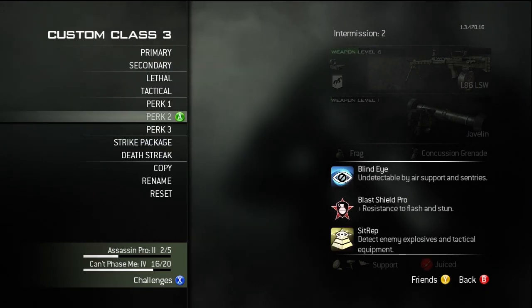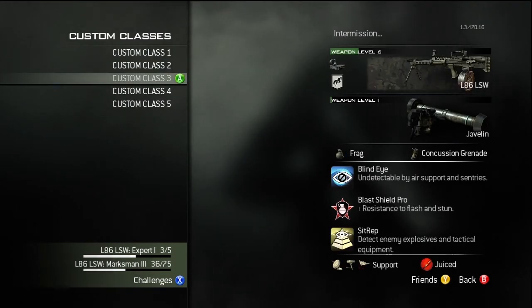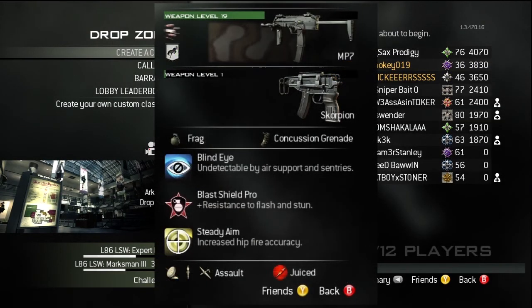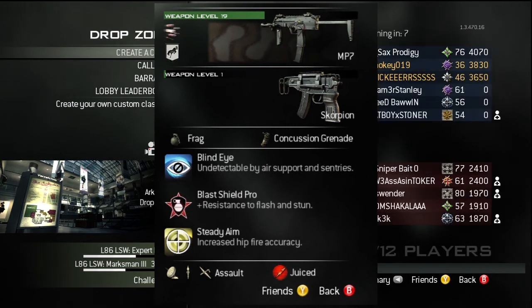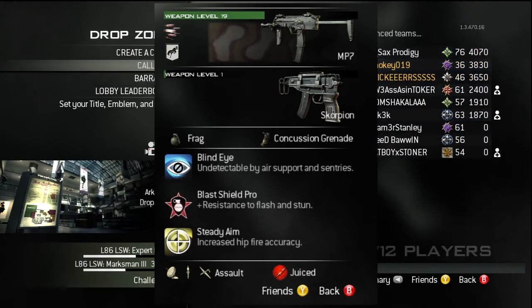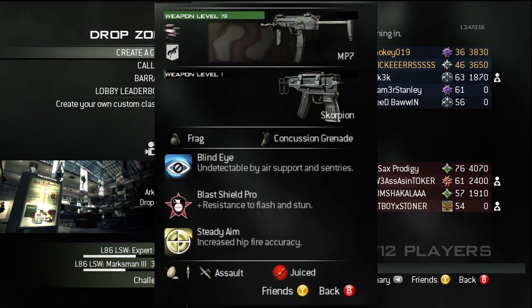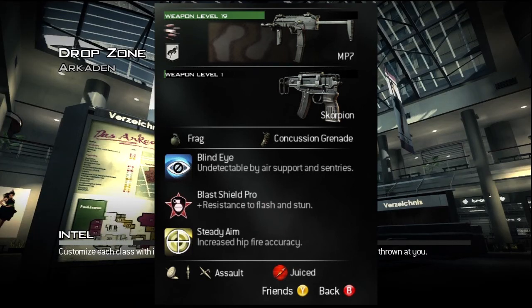For my setup I have the MP7 with Rapid Fire and Kick. The MP7 has no recoil at all right now except when you have Rapid Fire — it adds a little bit of recoil, and Kick totally eliminates it. I'm using that combo until I unlock extended mags, then I'll probably switch to Rapid Fire and extended mags with attachment perks.